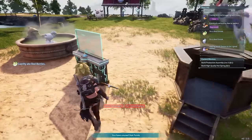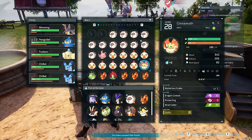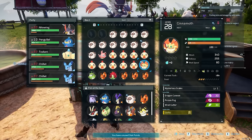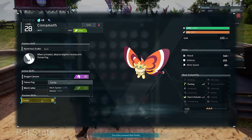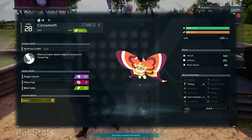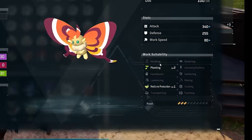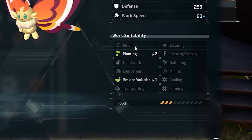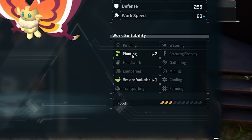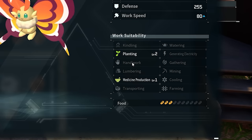One thing I wish I knew when I started: in the pal deck, you can view more details on any pal. This one says it's 'lucky' — hover over it and it tells you: 15% work speed and 15% attack speed. A great trait for workers. You can see all your other info there — kindling helps with anything requiring fire like melting ingots, planting plants the seeds, handiwork helps at crafting benches, and lumbering chops down trees.